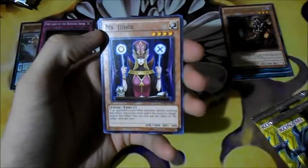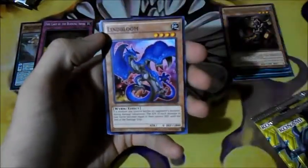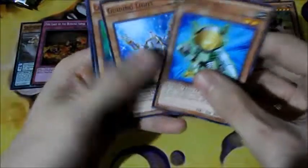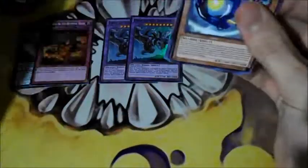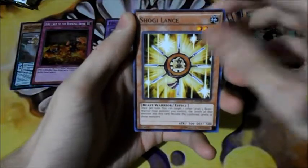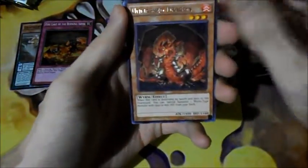Super Heavy Samurai, Miss Judge, Lindblom, Phantom Knights, Super Heavy Samurai again, and Common. I'm getting some really good cards I can make a deck out of, but you never know. Super Heavy Samurai, Shogulants, Striker of the Monarchs, Clipper Launch, Unmasked Dragon, and Punch in the Box.